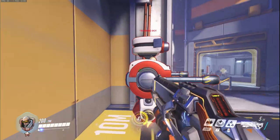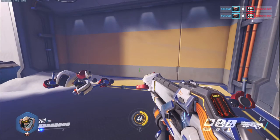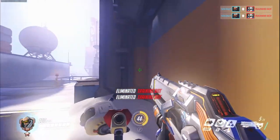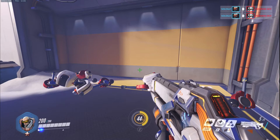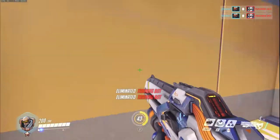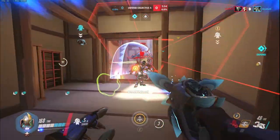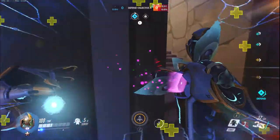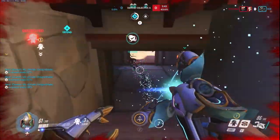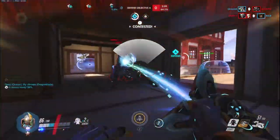Basically every single melee hit in the game has a lingering damage, and that includes the Reinhardt hammer swing. That's why you can see some Reinhardts when they swing, they turn around really quickly and spin. What that means is if you look at a target, melee it, and then turn around really quickly, you will hit everything around you in that radius. For example, if you watch Seagull play, he will dash to a target as Genji and then melee and turn around 180 degrees quickly — because maybe he dashed through the target, but if there's a target in front of him he'll also hit that, so he's basically doing two melee hits with one melee.